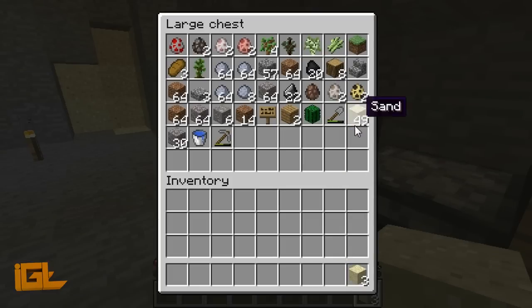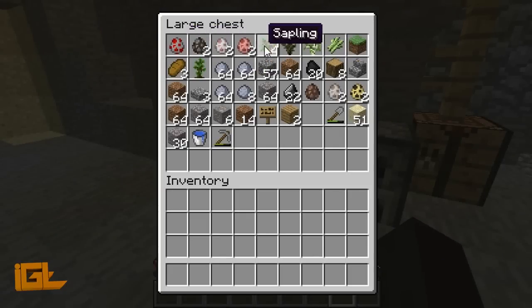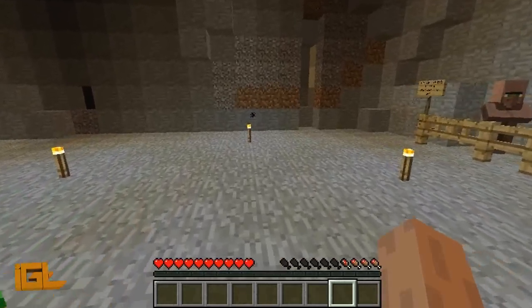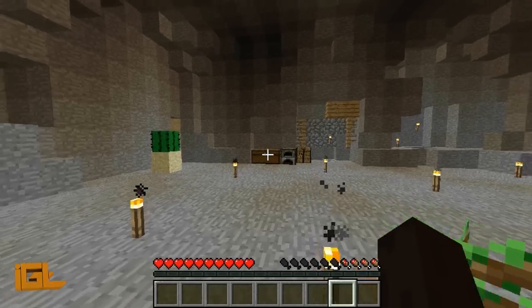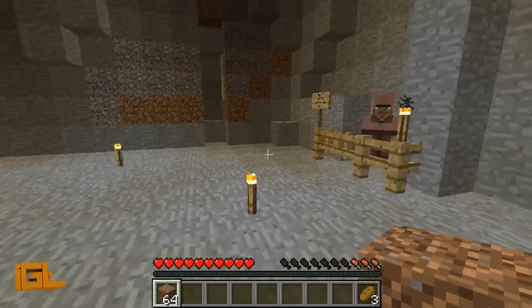We could start growing some cactuses — actually, I only need one of these. We'll put that right there. We need wheat before we really get any of these going. Oh, we've got some ocelots — that's nice. If we could get apples... this is when I wish I had kept some of that bone meal. I do have three pieces of bread. I need to start getting a grass area set up, so let's make an 8x8.